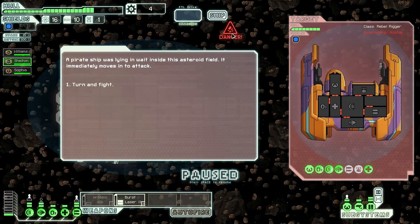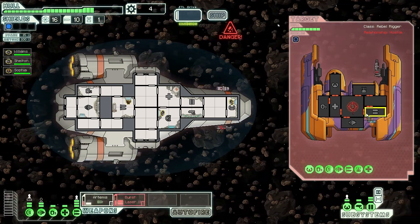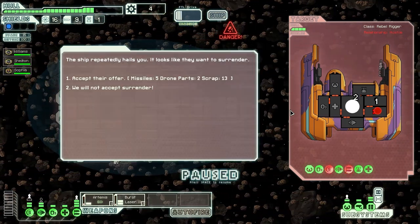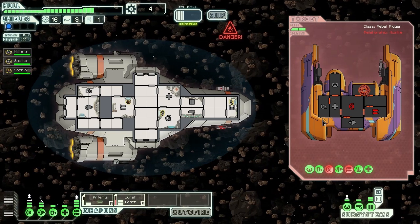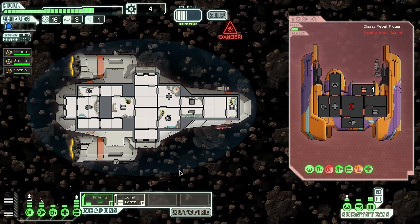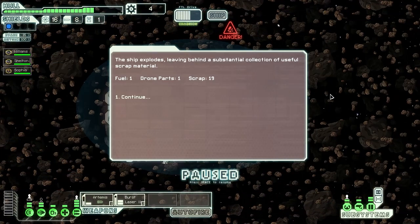Now we're in an asteroid field and there's a pirate ship — it's a rebel rigger with shields. We're going to fire through its shields, targeting shields first as well as weapons. Our Artemis fires and it looks good — they want to surrender. I'm not going to let them surrender, so we keep going. I take out their drone, and we won easily. The game starts out pretty simple — remember, we are playing on easy.